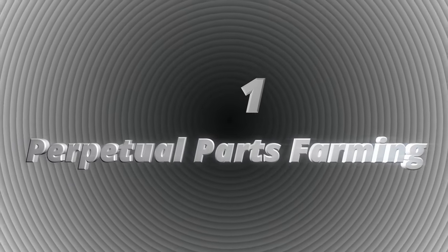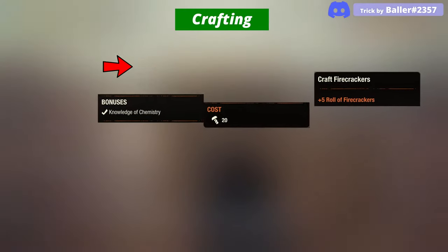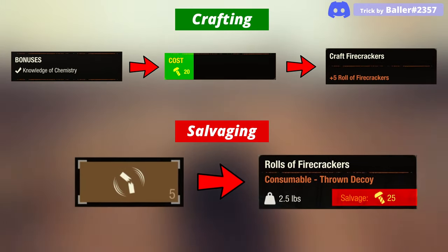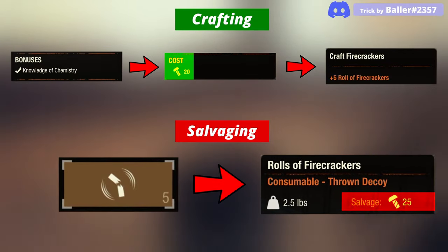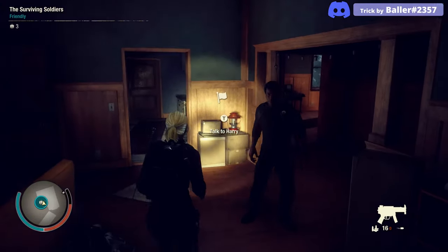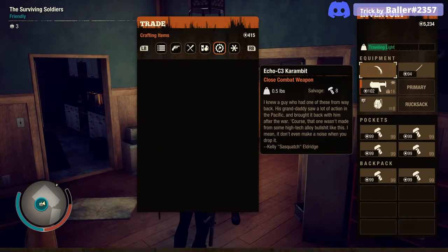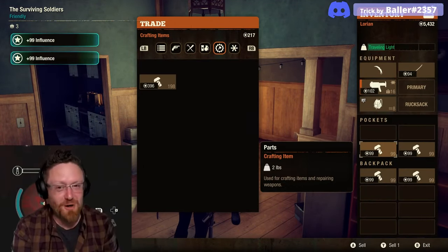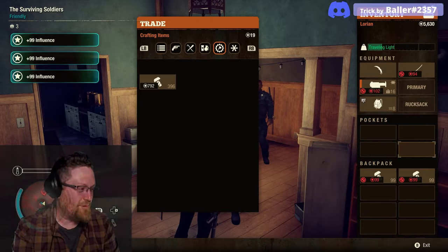Now let's learn to farm parts. Number one, the perpetual parts farming trick. If we have chemistry specialization, firecrackers can be salvaged for more parts than their crafting costs, so it is a perpetual parts farming trick. We can also farm too many parts this way and sell them for influence, making it a perpetual influence farming trick. Note: the developers mentioned they will probably fix it at some point.